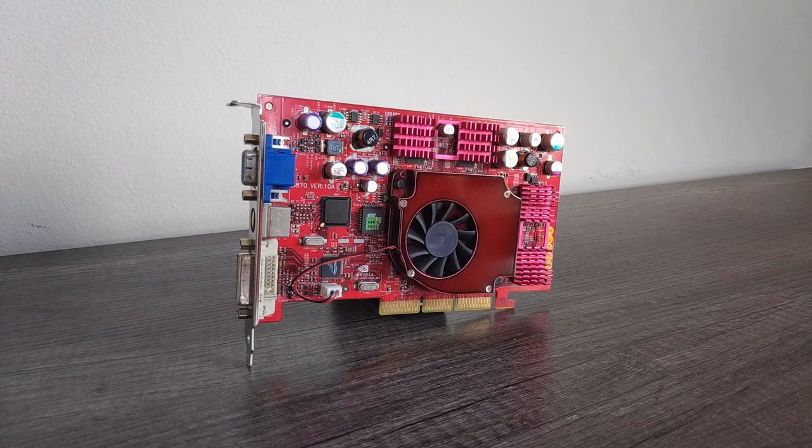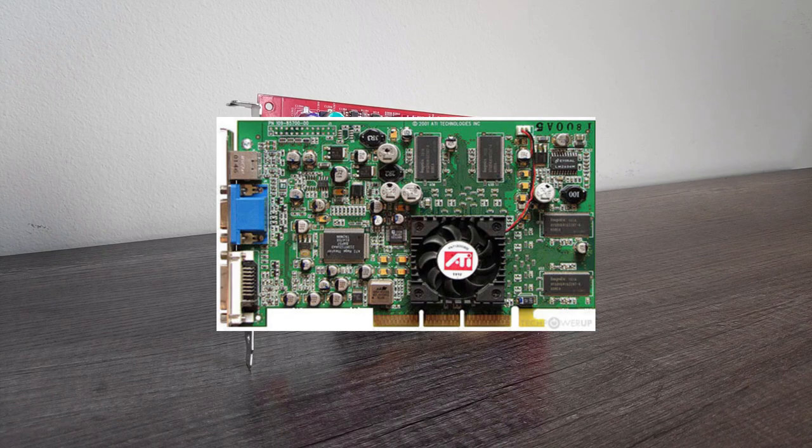Let's have a brief overview on how this card came to be — there will be a timestamp to skip straight to the benchmarks if you prefer. The story of the TI4200 actually starts with Nvidia's rival at the time, ATI. They saw a gap in the sub-$200 market with Nvidia's GeForce 4MX cards, as they offered relatively underwhelming performance as well as only DirectX 7 support. To take advantage of this, they released the Radeon 8500LE, a slightly cost-cut version of the full fat Radeon 8500, offered at a lower-than-ever price of $199 USD.